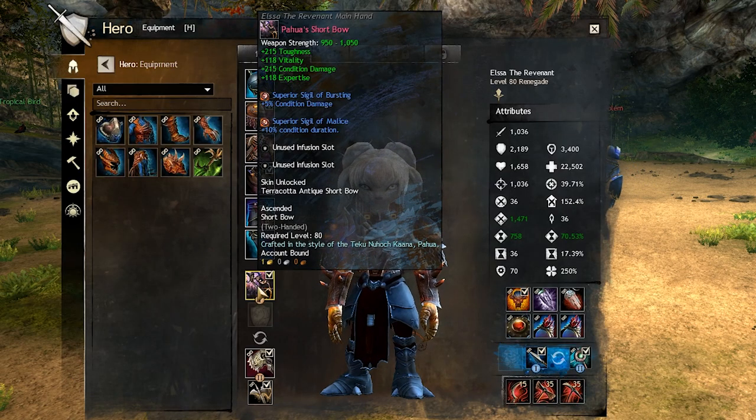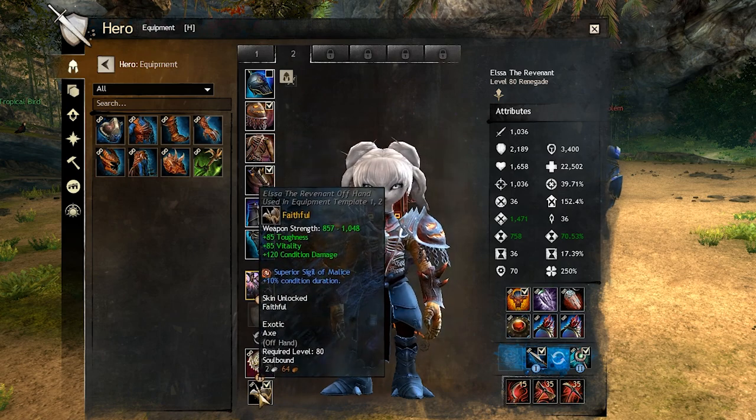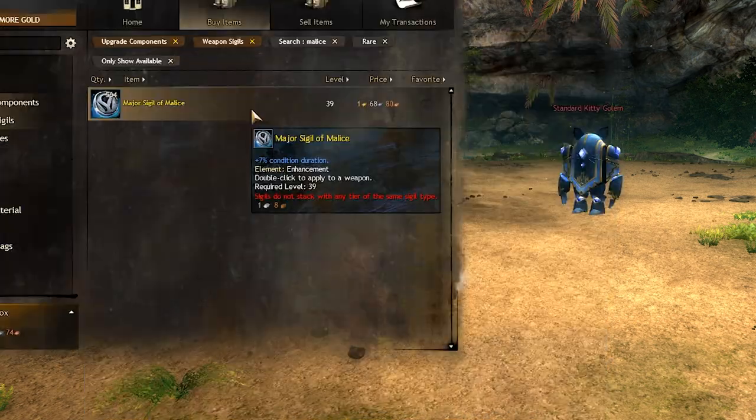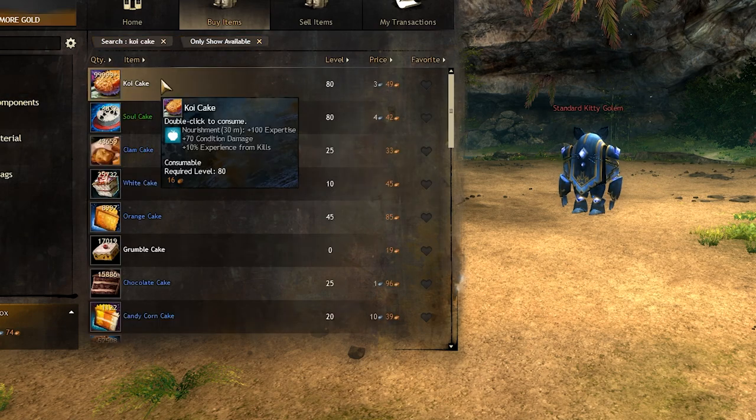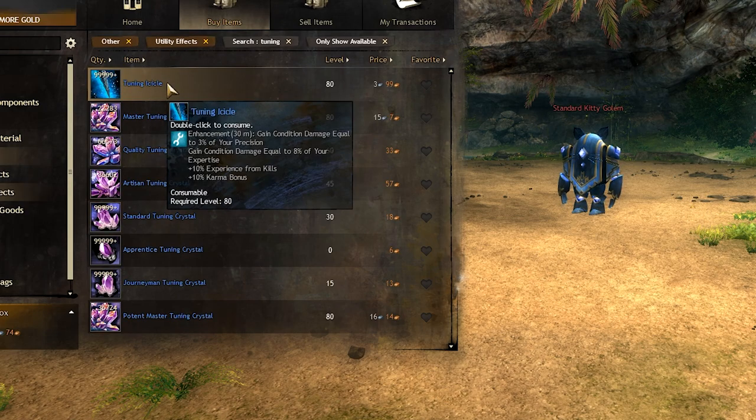Our main weapon is a short bow with sigil of malice and bursting, and the secondary weapons are mace with sigil of corruption and axe with sigil of malice. If those sigils are expensive for you, buy the major ones instead — they are much cheaper. Our food is koi cake and utility is Tuning Icicle.